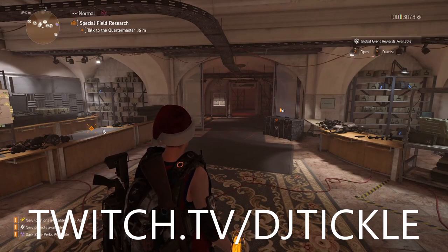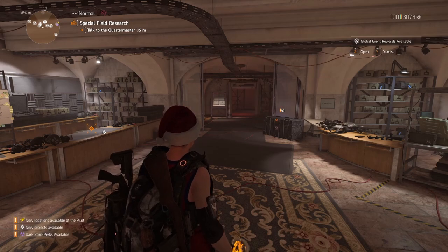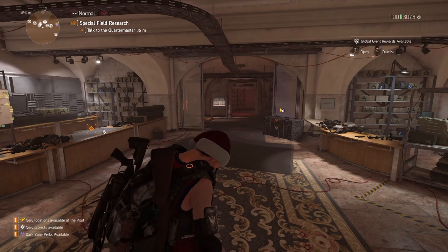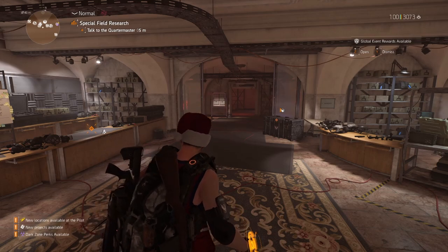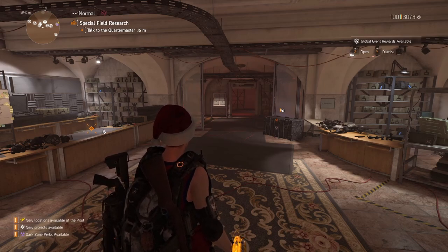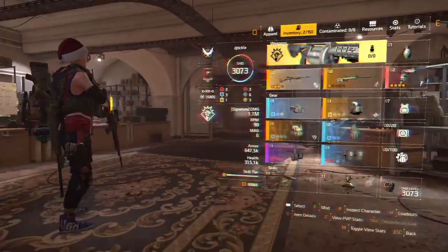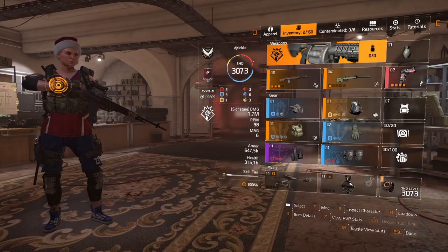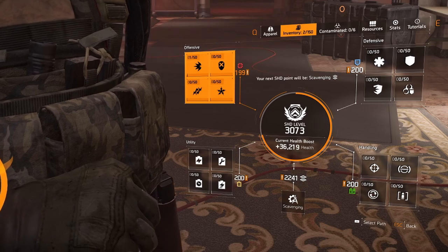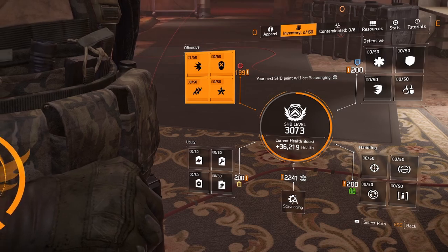Hello agents, welcome back to another Division video. Today I'm making a video about the optimization station, as it's a hot topic right now. The concern is that it's way too expensive, but I found a way of doing it where the price doesn't actually matter. What does matter is your SHD level — if you're not around 1800, perhaps 2000, this method definitely isn't for you.